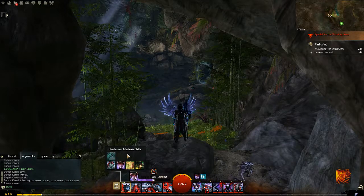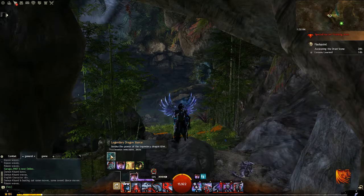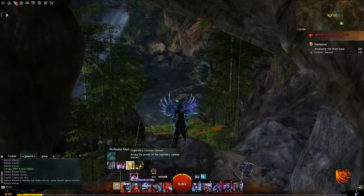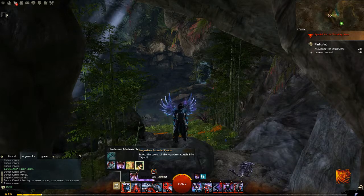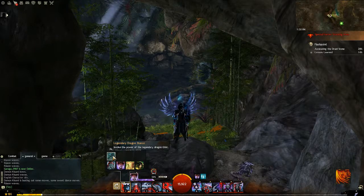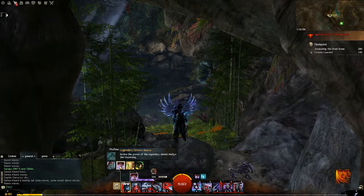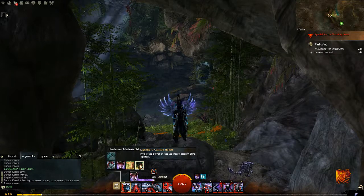You have five legends that you can channel or be in the stance of: legendary dragon stance, also called Glint for short; legendary dwarf stance, or Dwarf for short; legendary demon stance, or Demon for short, sometimes called Malux as well; legendary centaur stance, or Ventari for short; and legendary assassin stance, or Shiro or Assassin for short. Glint channels different facets which have boons related to them and also causes effects. Dwarf stance is our tanky stance for survivability, Malux is our condition damaging stance, Ventari is our healing stance, and Assassin is our power stance.